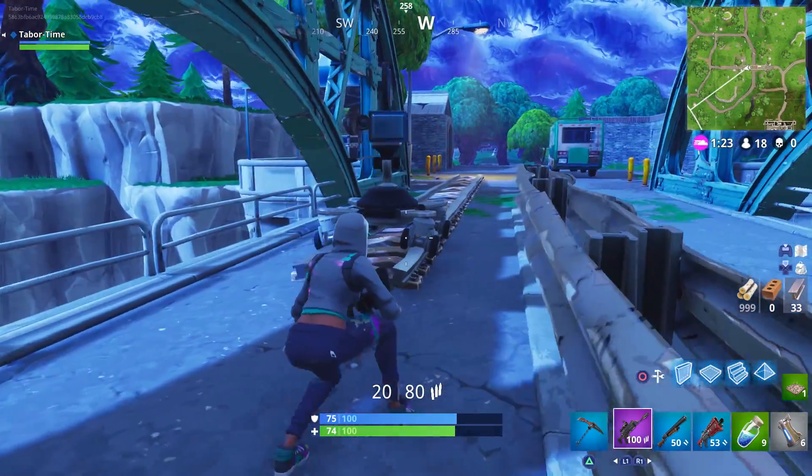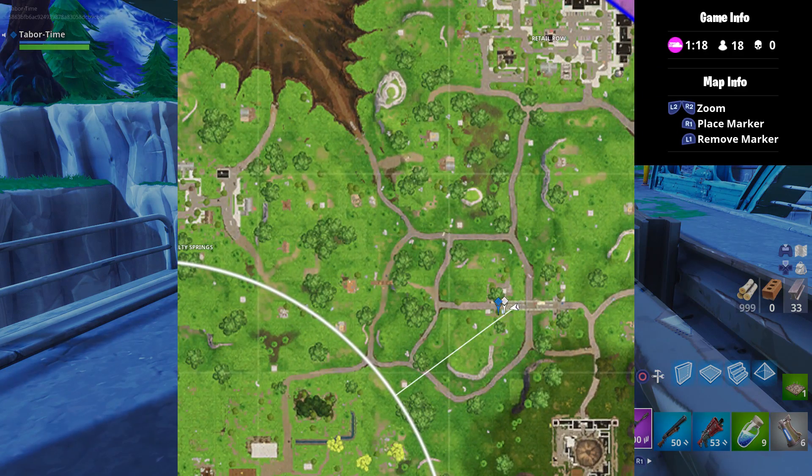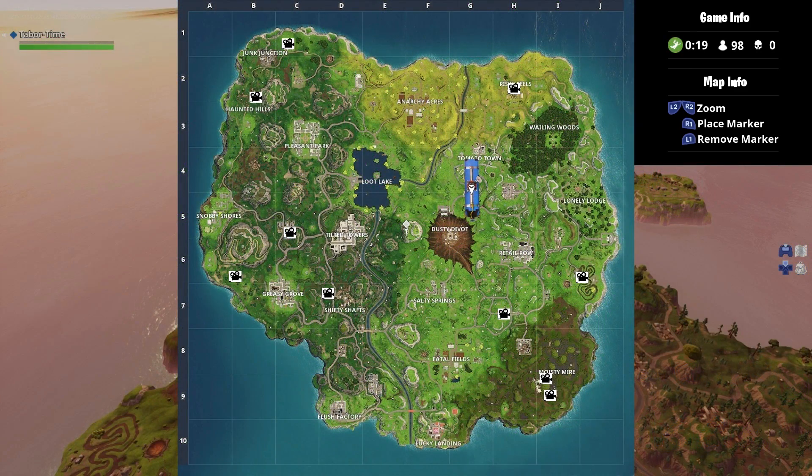I managed to go from the Moisty Mire area to the racetrack to this bridge in a single game, which gives you four out of the seven cameras. Here are all ten locations marked on the map. You're probably better off going the Moisty to the bridge route and getting those four done first. Then you can do the triforce on the left side of the map — from Salty to the Soccer Stadium to the dinosaur shack, in any order. As long as you dance in front of seven of these cameras, you should be good to go and five battle stars richer.